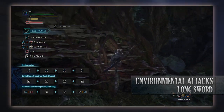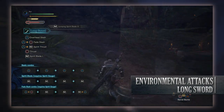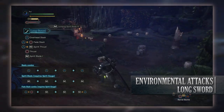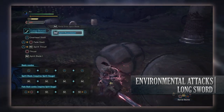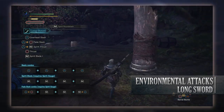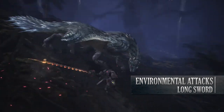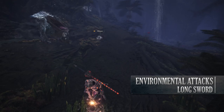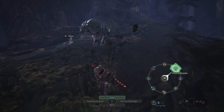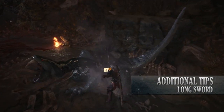The most interesting environmental move is the Aerial Draw Spirit Blade attack, done by pressing R2 while sliding down a hill. This causes your Hunter to draw the Longsword and attack upwards at a monster. If it lands and you press R2 a second time, it will immediately go into a Spirit Round Slash, upgrading your Spirit Gauge by one level. This is by far one of the quickest ways to upgrade your weapon.